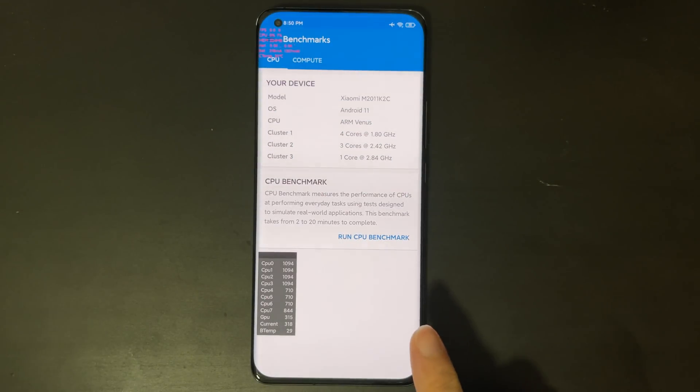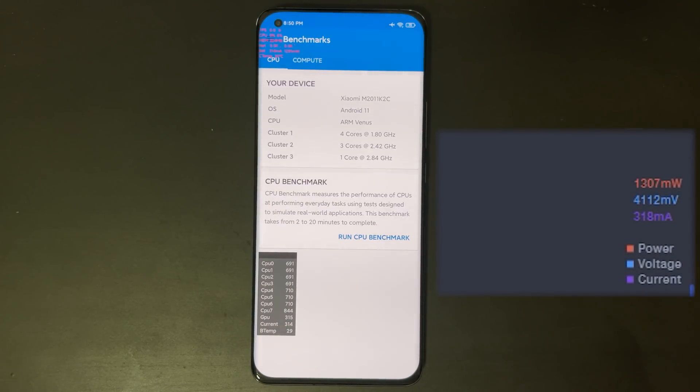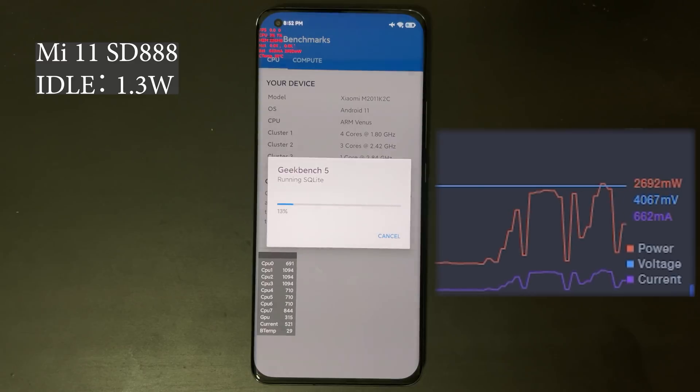The first test we are going to run is Geekbench 5 — and not like the usual Geekbench 5 benchmarks you see all day. This time we're also going to record the power consumption of the device while running Geekbench 5. Furthermore, I want to make the results more accurate and representative of the SoC itself instead of the device. So I will leave the device idle for one minute and record the idle power consumption first. Then when we run the benchmark and record the active power consumption, we can subtract the idle power consumption to know roughly what is the real power consumption of the SoC itself. This Xiaomi Mi 11 has been idle for about one minute and we know that the idle power is around 1.3 Watt. Now let's start to run the benchmark.